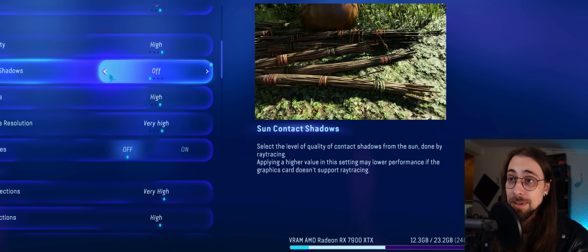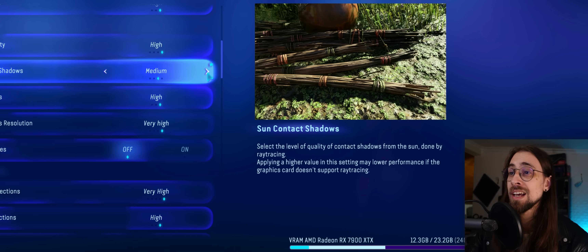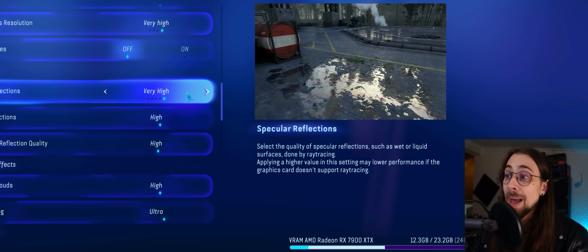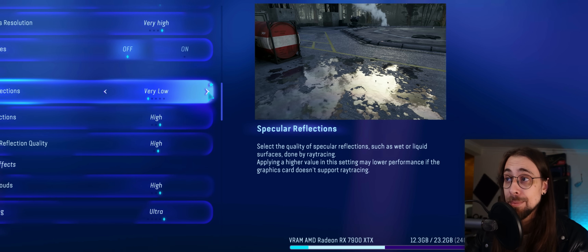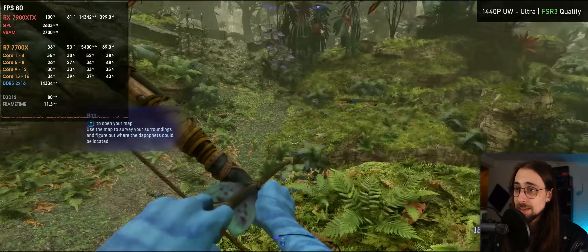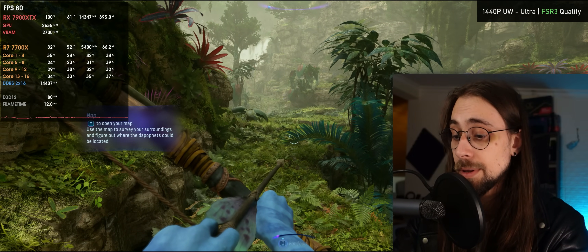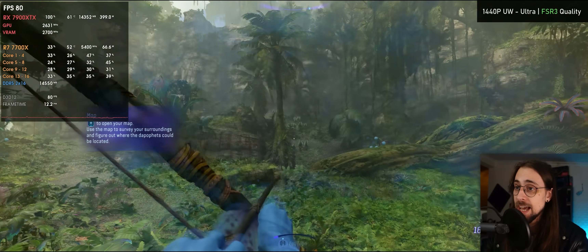That's why this game is really heavy — it uses ray tracing all the time and you can't disable it. Even options like sun contact shadows and specular reflections use ray tracing. You can set them to very low or disable them, but they will always use ray tracing. Running FSR only, we're getting around 75-80 FPS depending on the scene.